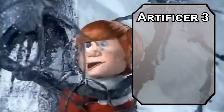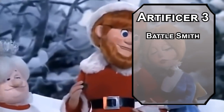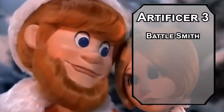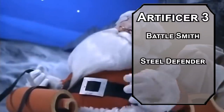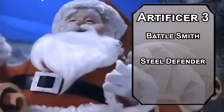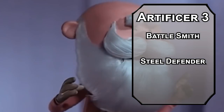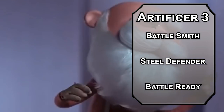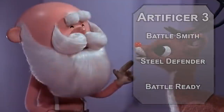Third-level artificers get to choose a specialty. Battlesmiths are great at violence but also good at building things — use Smith's Tools proficiency to make a Steel Defender, a medium-sized creature with stats in Tasha's or the Eberron book. This is perfect for Donner — the cyborg reindeer. You're also Battle Ready, letting you use your Intelligence modifier for attacks with magical weapons. That's the violent part, but I just wanted a ride.